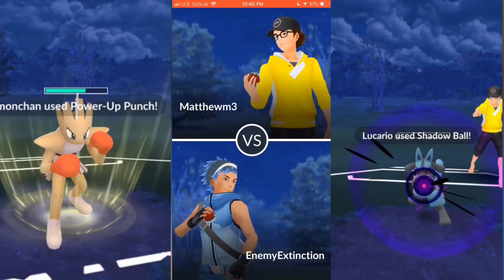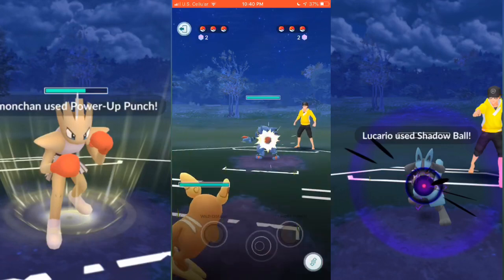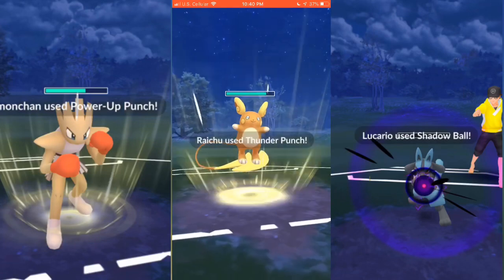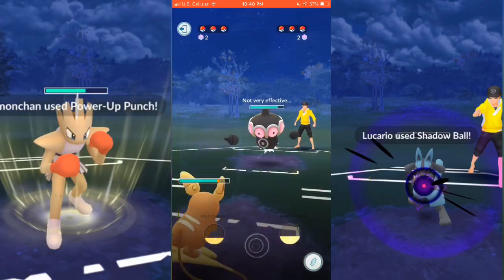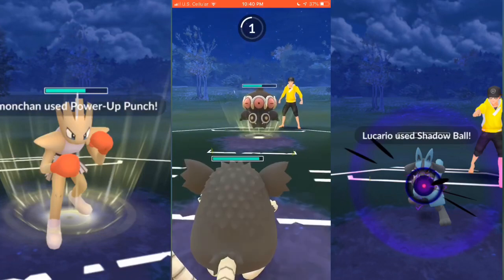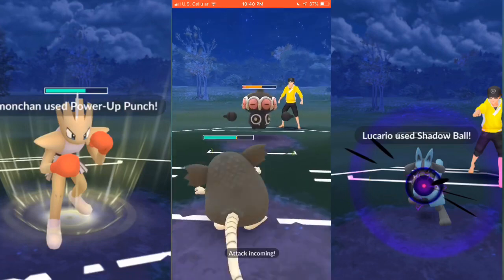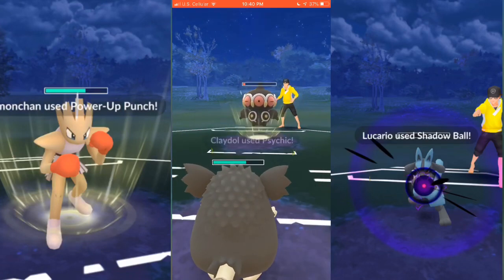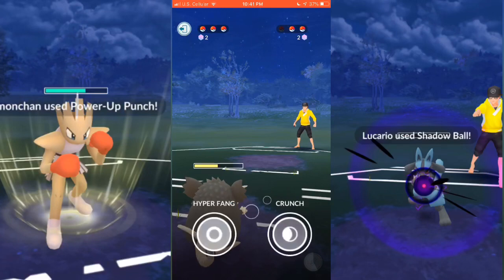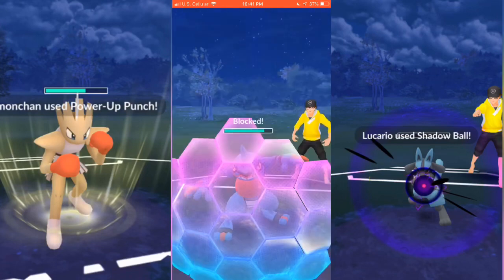Next one I start off with Alolan Raichu and he starts with Toxicroak again — pretty good matchup overall, just got to watch out for Mud Bomb. He switches out to Claydol and I stay in to see how much damage it would do, but it doesn't do anything because Claydol is also Rock type. I switch out to Alolan Raticate. He uses Psychic instead of Gyro Ball, so I know I don't need to shield — it does nothing to Alolan Raticate. He brings out Toxicroak; I go with Hyper Fang but probably should have used a different move. He ends up blocking it regardless.